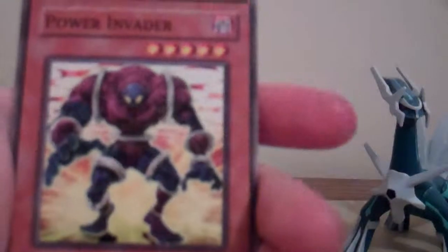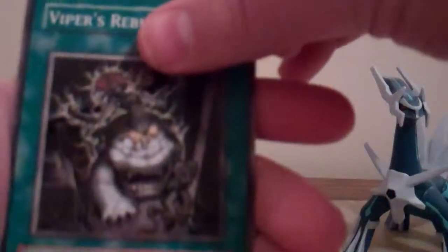I'll put the rare in the back. In Absolute Power Force we have Grave Keeper's Stealth, Nature's Reflection, Variety Comes Out, Advanced Force, Serpent Suppression, Informer Spider, Power Invader, and Viper's Rebirth.